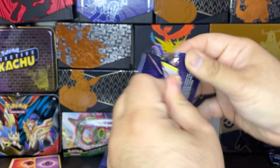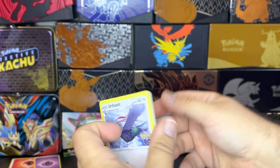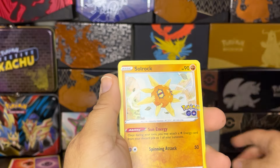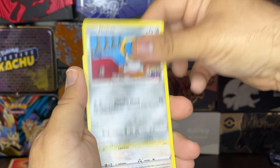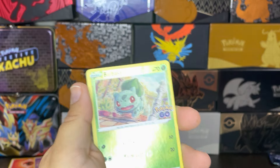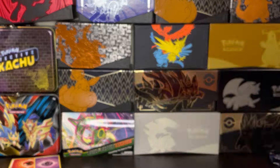Two packs left. Here we go. We have a Lightning Energy to start us off. Infernape in here. Solrock, Lure Module, a Pidove, a Wimpod, Magikarp. Come on, can we be lucky? Oh, there's an Eevee! Our Bulbasaur as our reverse. And on the end... even if it was a Zapdos. But no. Okay, that's okay.